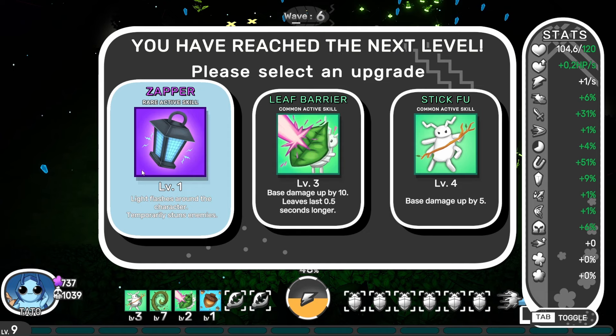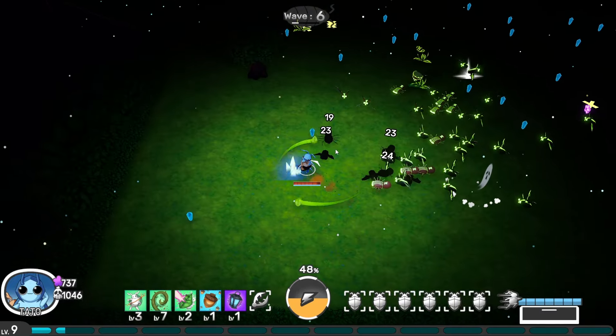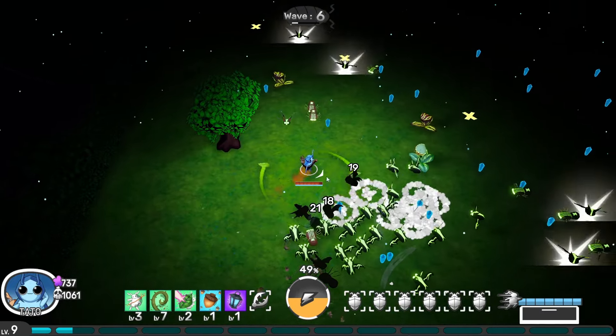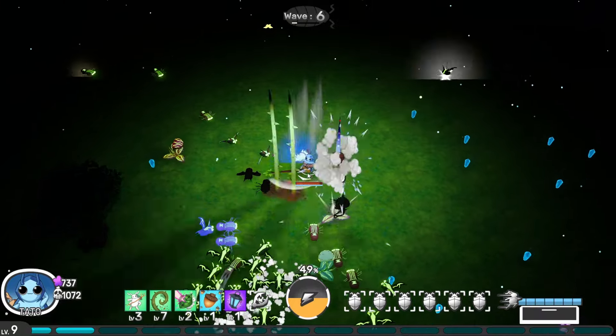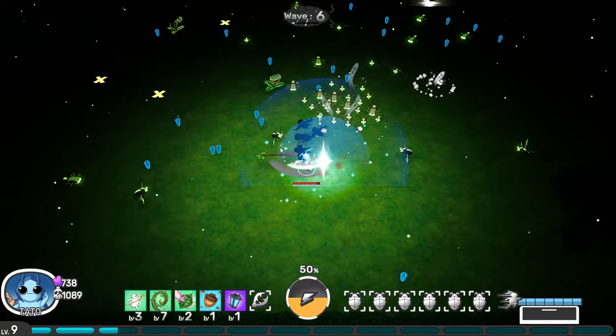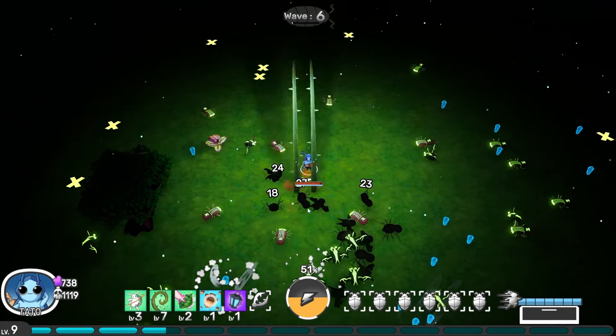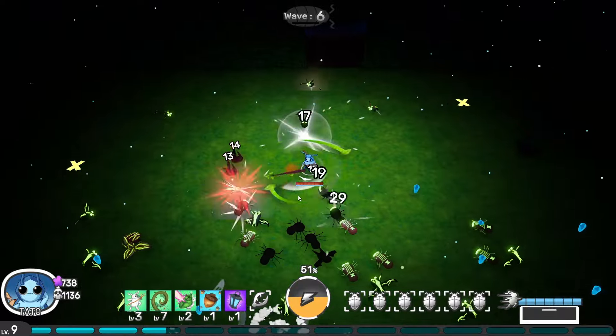Light flashes around the character and temporarily stuns enemies — that is actually really really good. I'm happy to grab that one. Stunning enemies is going to be very impactful. That was a rare upgrade, a rare skill, so very happy to take it. We get a Bug Zapper for survivability.